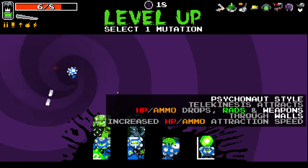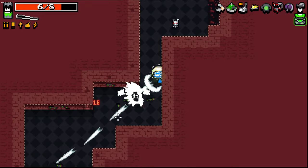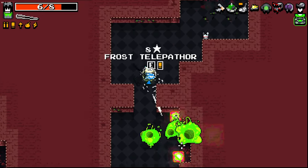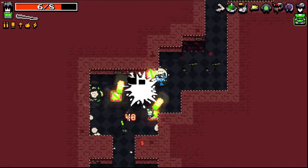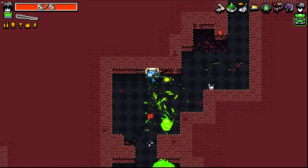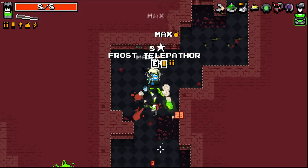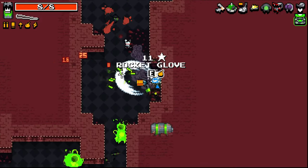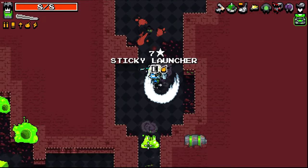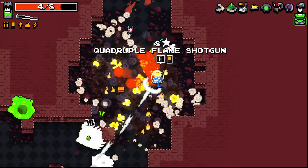Is that going to work? I'm going to give that a go anyways and see how it works. Attracting weapons through walls isn't that good for us unless we need the chests to open first, but it still kind of works. Attracting the HP through walls is good, though, because we'd be holding it all the time. And we are getting weapons from killing enemies, so that kind of works.